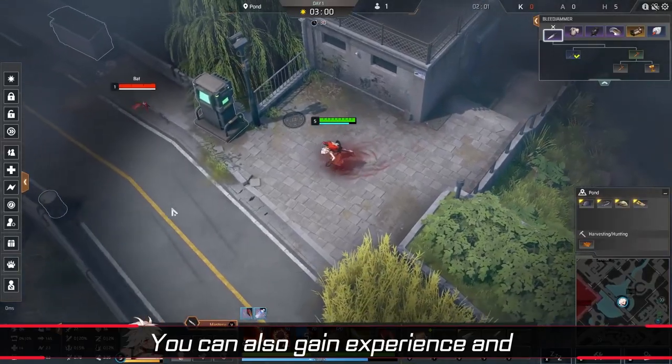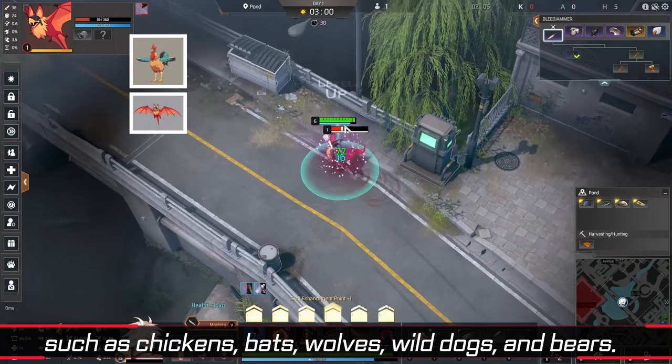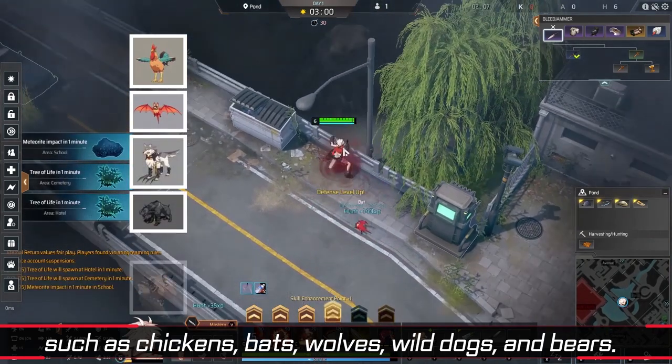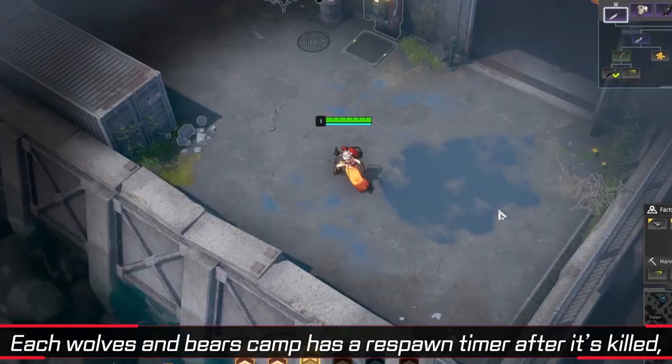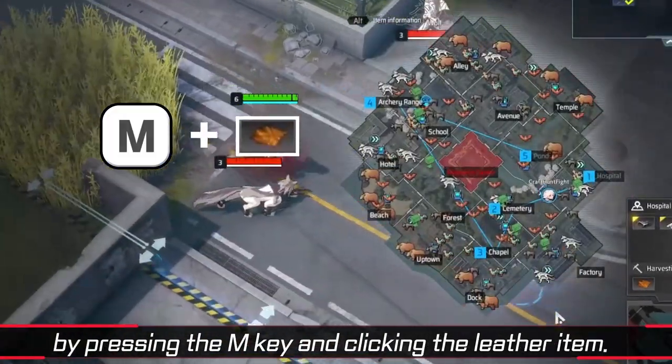You can also gain experience and loot by hunting wild animals, such as chickens, bats, wolves, wild dogs, and bears. Each animal camp has a respawn timer after it's killed, and you can find where these camps spawn by pressing the M key.